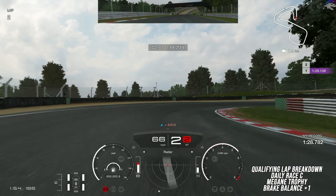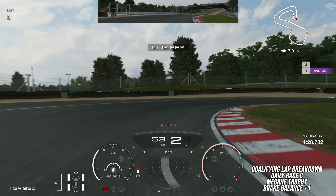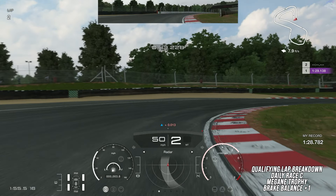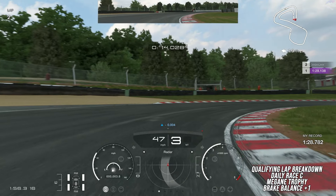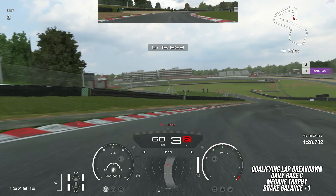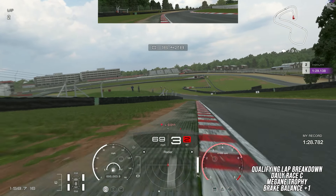Continue trail braking in, downshifting to second gear, aiming to hit the apex just after the midpoint of the corner. The red dot is moved all the way to the right indicating how much I'm steering, but you can actually steer beyond that point. You'll notice that I'm off the throttle and the brakes, and I'm continuing to steer until the car is pointing the direction I want to go, then I shift up to third gear before accelerating.